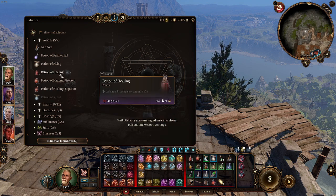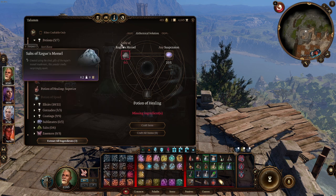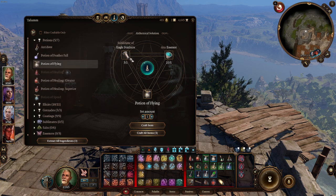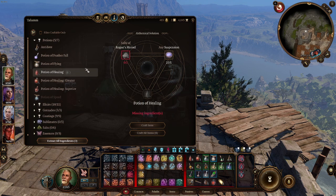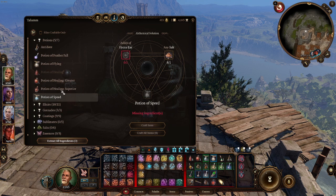Crafting potions, once you get them — I think you start with Potion of Healing — is pretty straightforward. You need two ingredients. One of them is a specific item that you need to make that potion, and then it needs any of another type of ingredient. You can see that it changes depending on the potion you want to make.